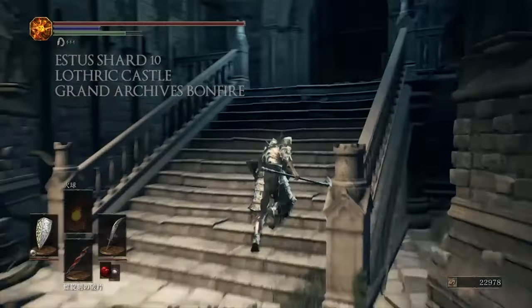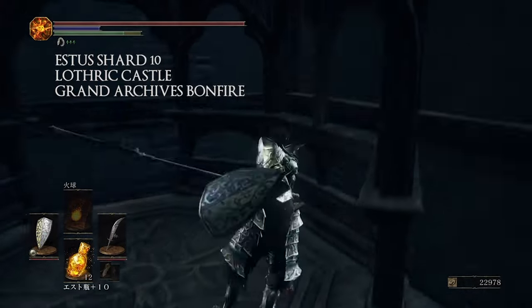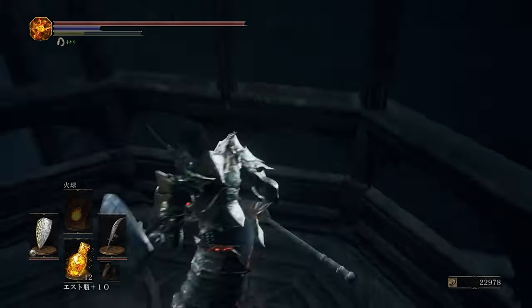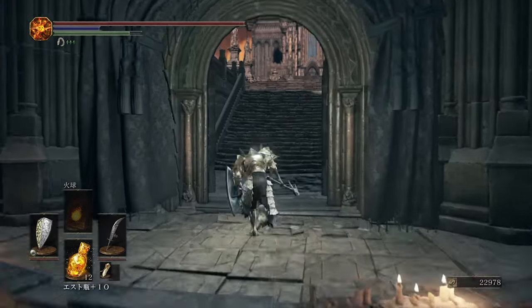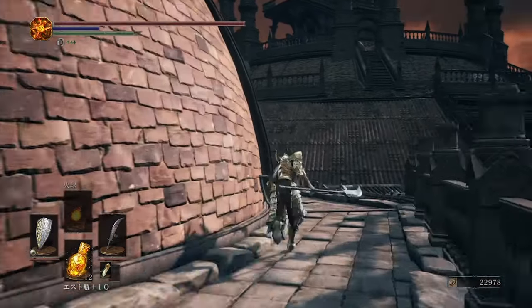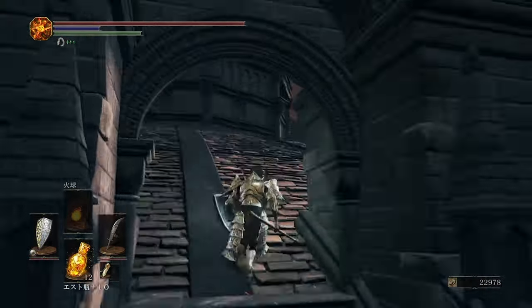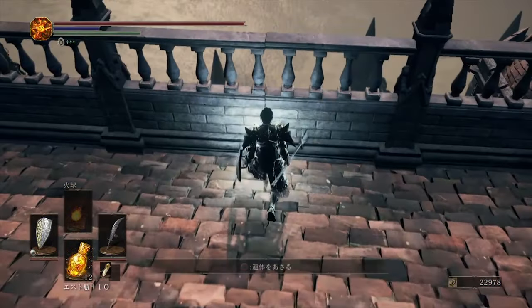Number ten is going to be at Lothric Castle near the Grand Archives bonfire. For this you're going to want to have the lift activated, since it actually isn't too close to the bonfire if you don't have the lift activated. So go up the lift and then instead of going towards the boss fight you're going to go left up some stairs. Keep progressing to the next large roof area, and in the back of that area you're going to find the shard on a dead body.